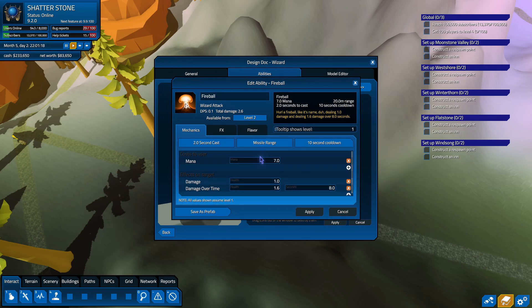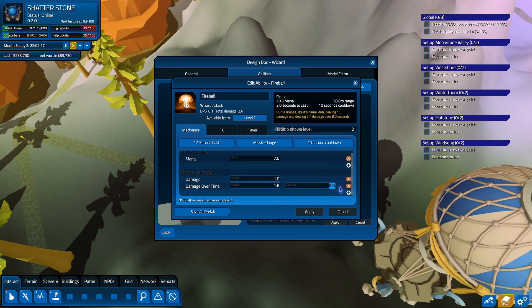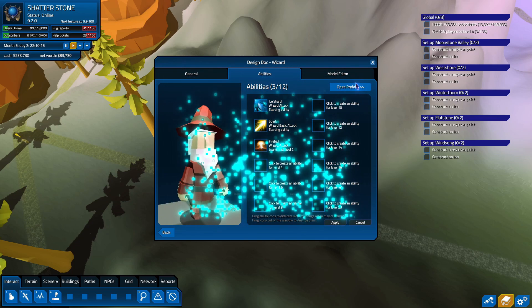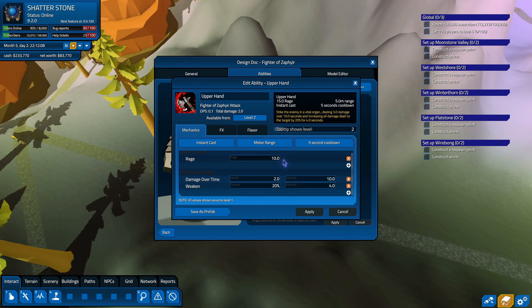If we look at the wizard and the Fighter of Saphir, the Fighter of Saphir has got a lot of demand for nerf — that's kind of where the issue lies. I'm going to assume that since both of these player classes are low on the defensive side, it's probably more to do with their overall DPS, specifically the DPS on their level 2 abilities. For the wizard, I'm going to keep mana the same and tweak damage over time — it's only 0.2 per second for 8 seconds.